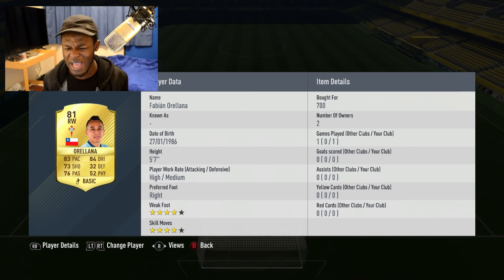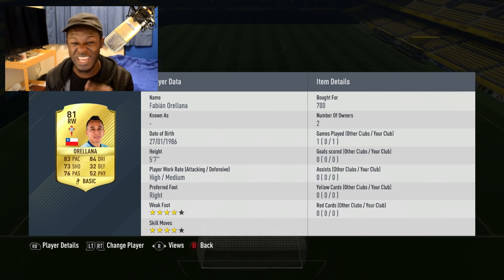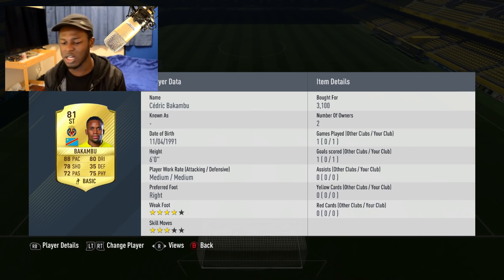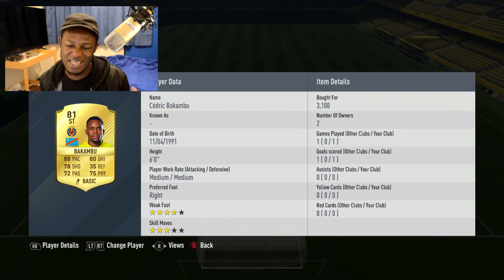Right wing with Orellana - this guy doesn't seem like the fastest of players, but he's actually got 86 acceleration. He can accelerate quick, get into good positions. He's also got 84 dribbling so he can make space and create chances, which is one of the main reasons I use him. He's actually been really effective in-game. He's got four star skills, four star weak foot. Does the job in that position and for 700 coins you ain't gonna go wrong.